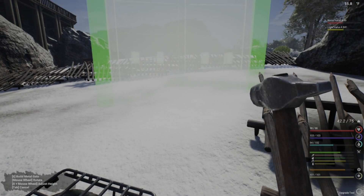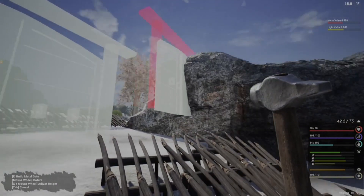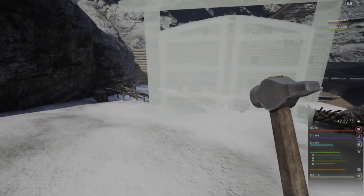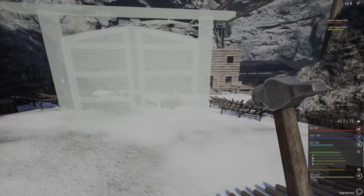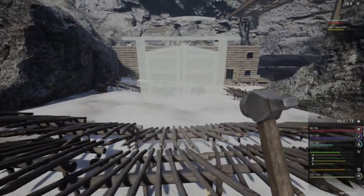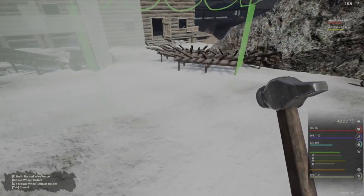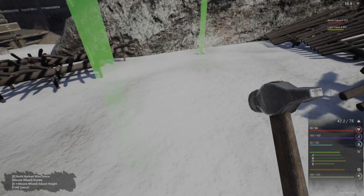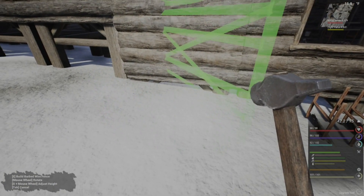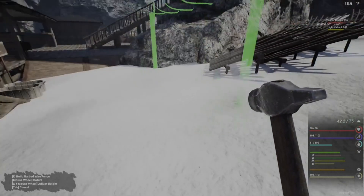I want a nice tall gate. Let's see how that looks - oh yeah, that works out pretty good. All right, let's build up some barbed wire fences. Looks like they're turned around the wrong way so I need to flip it around. All right, that looks good and straight now.